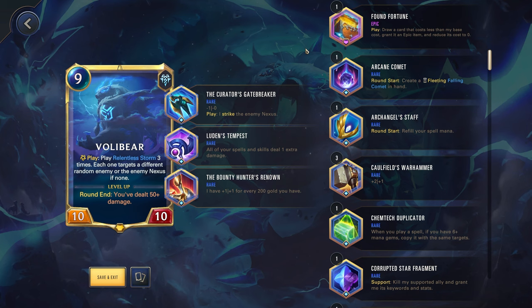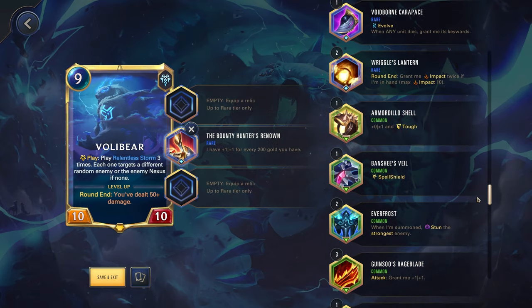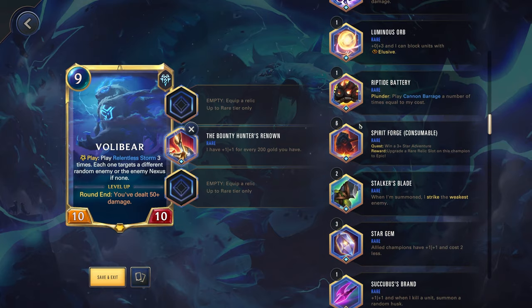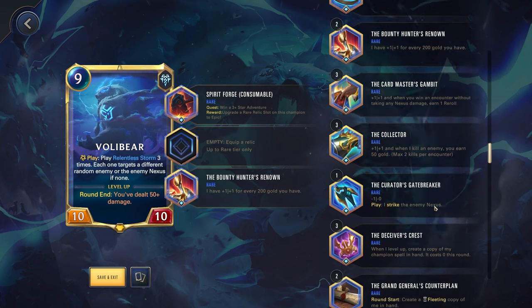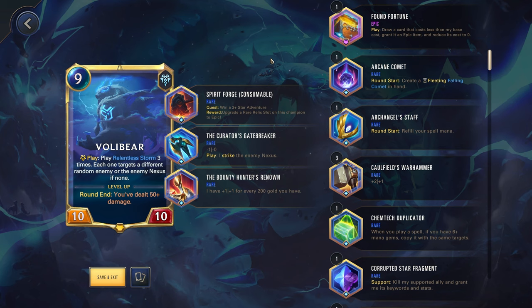So you still could draw a very powerful card. I think we will probably test this out with Volibear first, but let me know in the comments who you think we should try this with. I'm really interested to see how this actually does. I think I'll switch it out for the Ludens — I like Ludens, but I think Found Fortune will actually work the best. We need to put an epic relic on this champion first. So let's grab one of those — we have six right now, not too bad. A little bit sad that every time we want to test out a new champion we're going to have to use one of these consumables, but that's why I did buy a couple of them. Hopefully we can try this out on a couple different champions and have some fun with it.